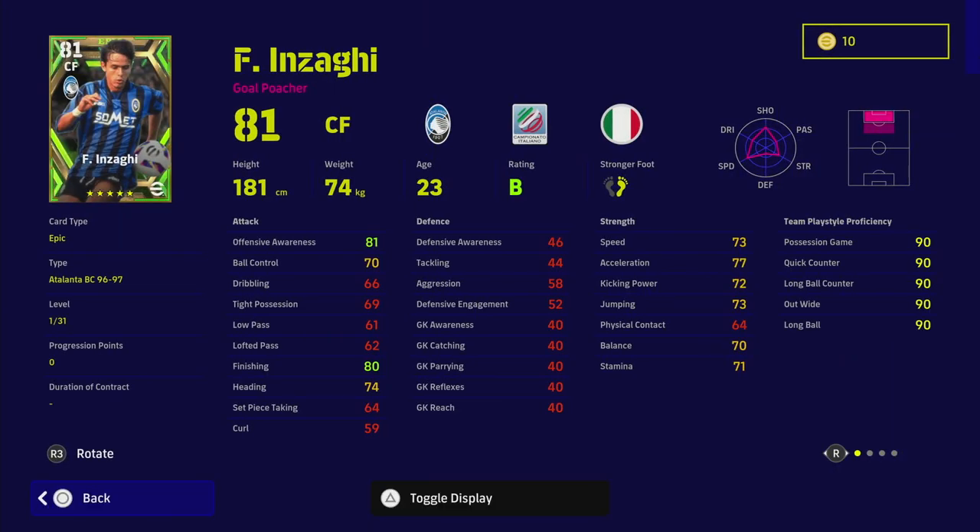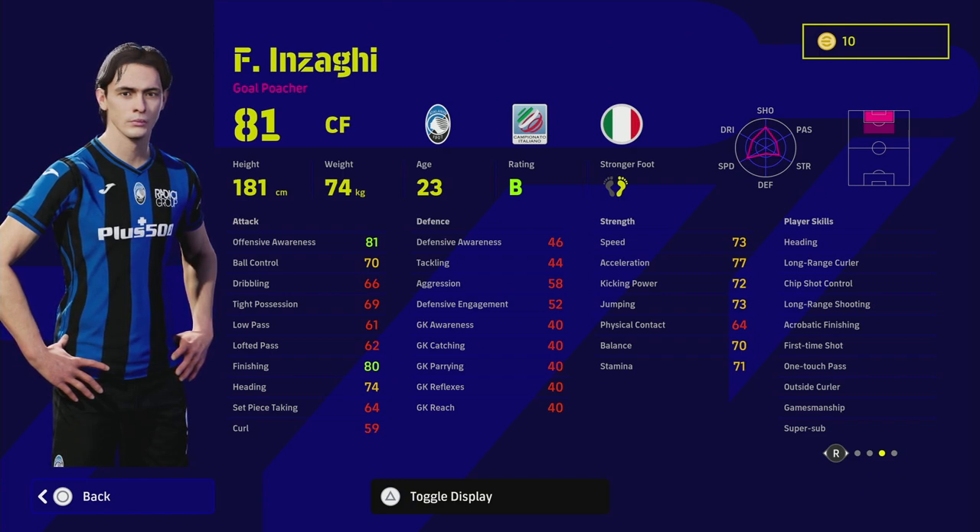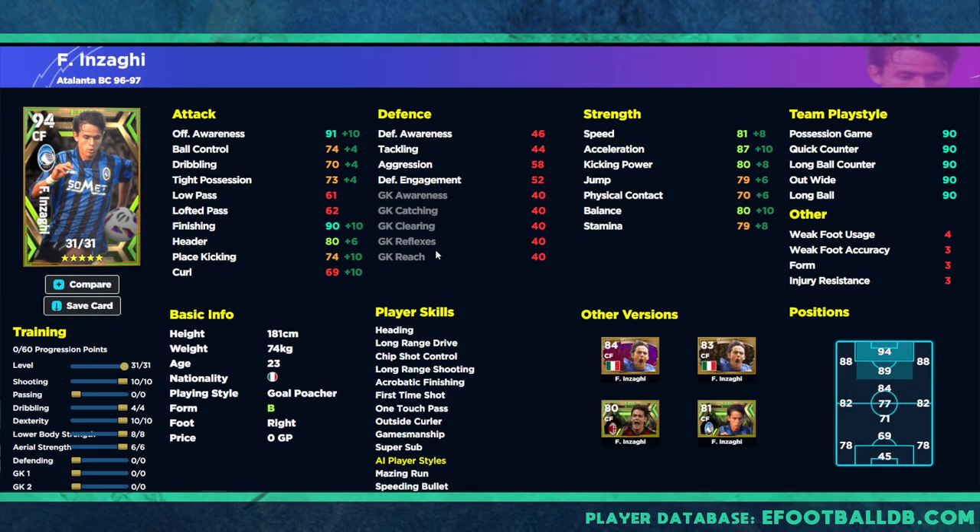Inzaghi is one of my favorite players to use — way back in eFootball 2022 he was a machine for me scoring very important goals. He's got unwavering form, super sub, first time shot, one touch pass, long range curler, long range shooting, acrobatic finishing, heading, and outside curler — everything you could possibly want in a striker. When you train him up you get 10 into shooting and dexterity, giving you 91 offensive awareness, 90 finishing, and 87 acceleration — I don't know many players with this mix of skills, play style as a goal poacher, and those stats.